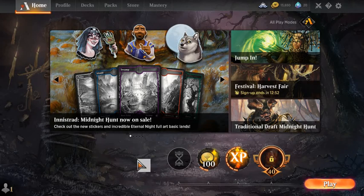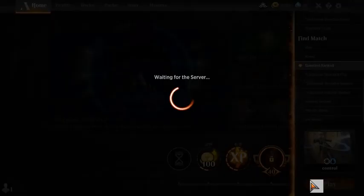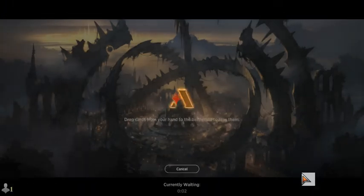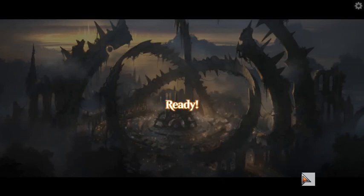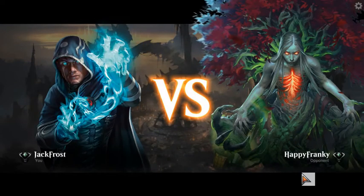Hey guys, welcome back to another video here on the channel. Today we're going to be taking a crack at white-blue control. We didn't have enough bog cards to build an appropriate version, but let's figure and take a crack with what we got. I think we got pretty close. We're missing some key cards here and there, but let's see if what we have can take us to victory. We'll play against Happy Frankie.